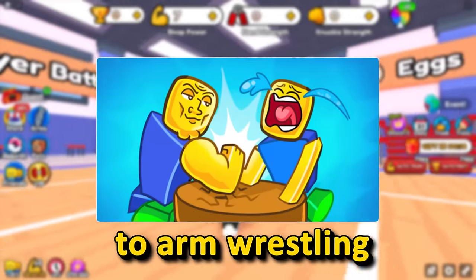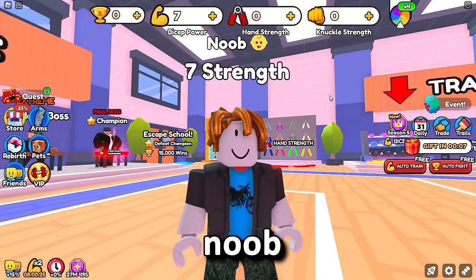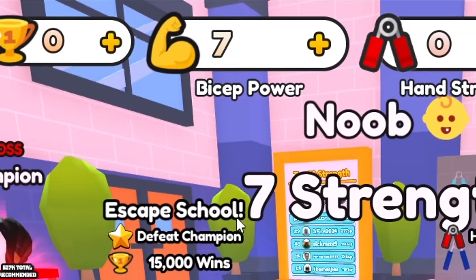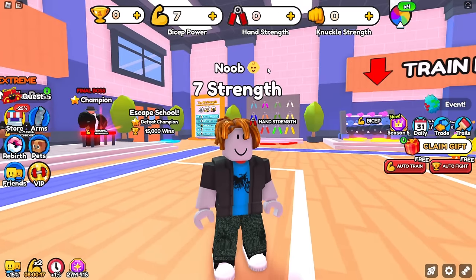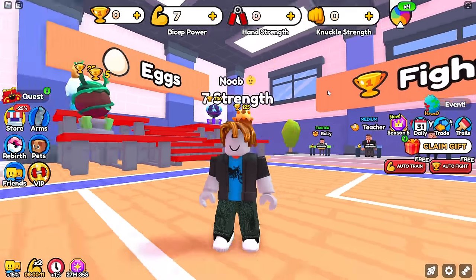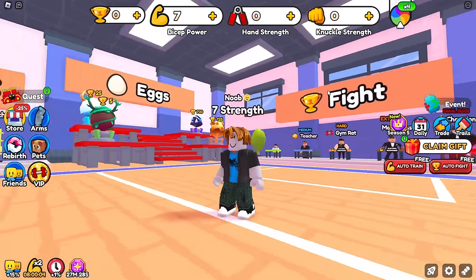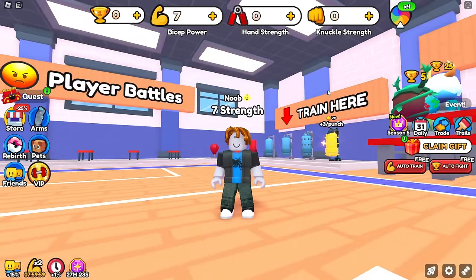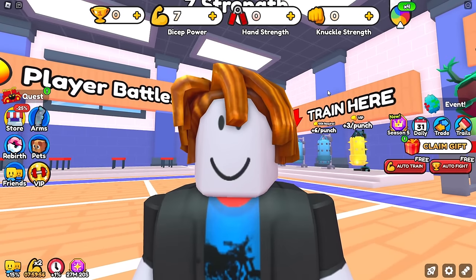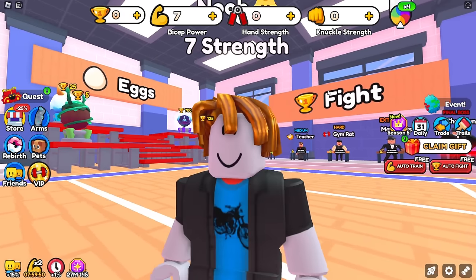Ladies and gentlemen, welcome back to Arm Wrestling Simulator, where today we are starting over as a big old noob — as you can see, with just 7 strength to our name. We also have the official noob title, but we have some tricks up our sleeve to hopefully reach the new final world in the game, which is now the Roman Empire, and that would be using the new best and most OP pet on this completely noob account.